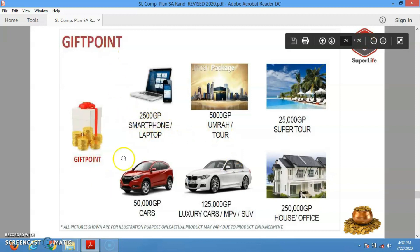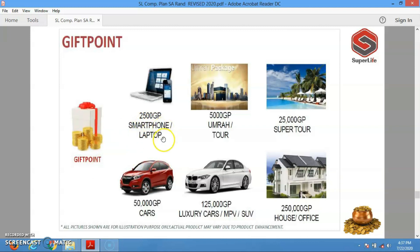Gift points are very important. When you accumulate up to 2,500 gift points you can redeem them for a smartphone or laptop. At 5,000 gift points you can go for an Umrah. At 25,000 gift points you can redeem for a scooter. At 50,000 gift points you qualify for car incentives. At 125,000 gift points you can get a larger car such as an SUV or a BMW. And when you accumulate up to 250,000 gift points you can redeem them for a house or an office.